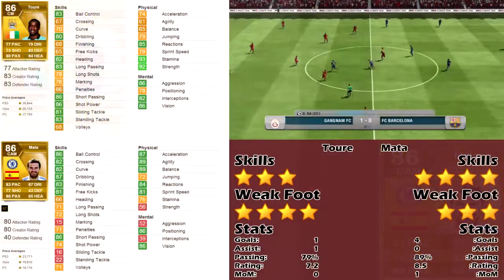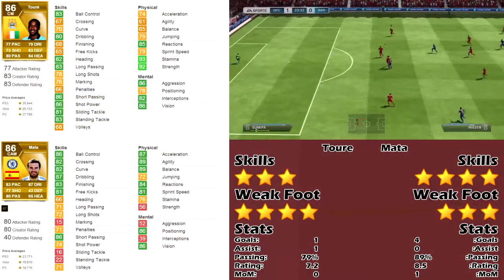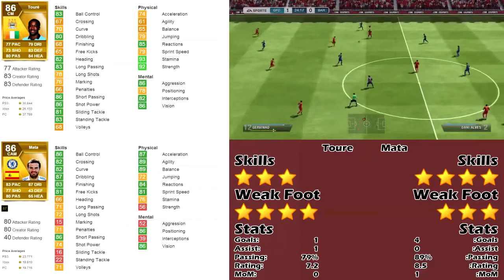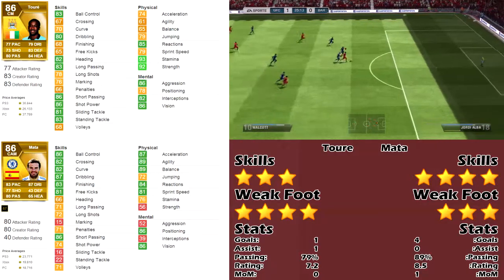Let's start off with their price on Xbox. Toure is 29,000 and Mata is only 19k, so it's about a 10k difference between the two players.